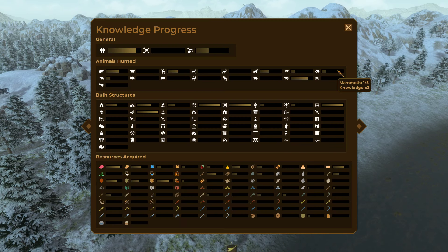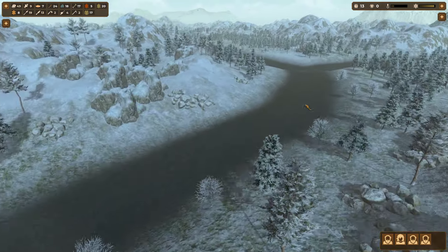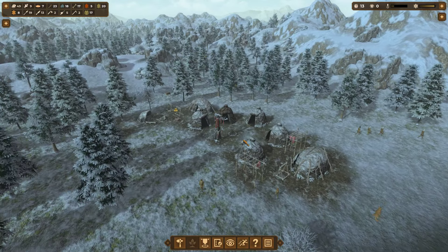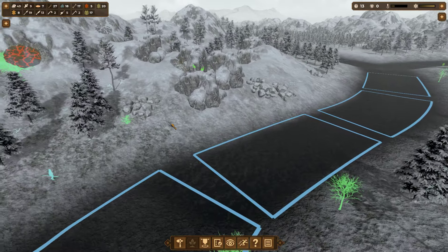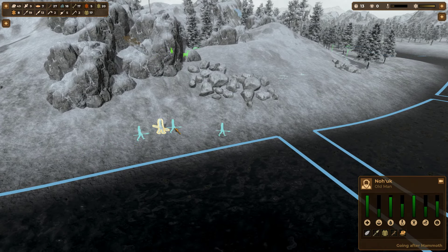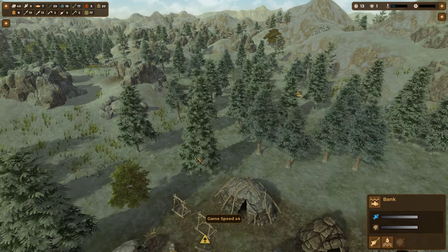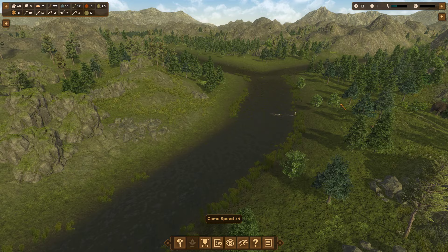We've only got one mammoth and one woolly rhino. I like to try to get to ten of these really big ones that give you two points each before they go extinct later. Let's go over there and hunt that mammoth - he's a little ways off but not too far. Four of these guys have bone spears and most everybody has bifaces. We'll go hunt that mammoth. Someone's also going to go get tannin - children can go collect tannin, I never realized that before!